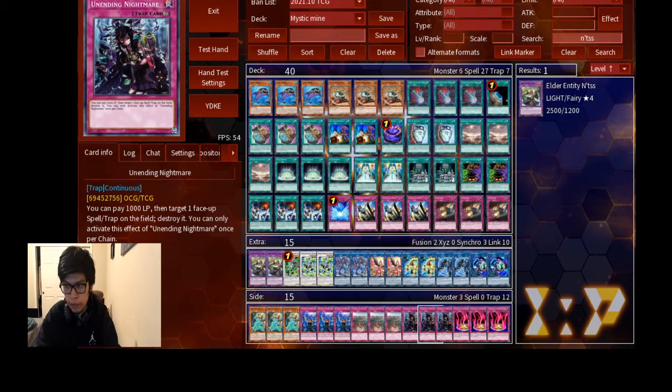For link monsters, you run Double Ninja Gear, two Double Phoenix, Repodocus, two Link Spider, and two Link Rebel — because Gloss World is just bad.